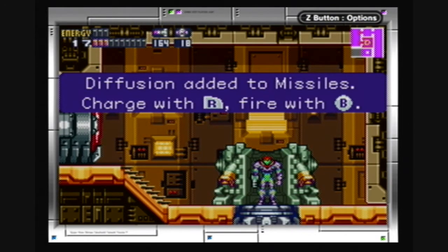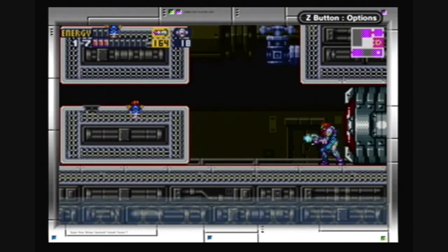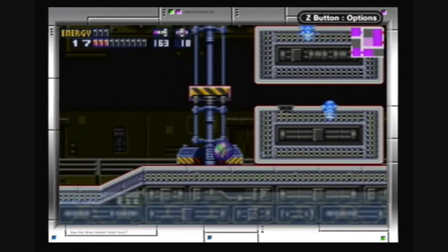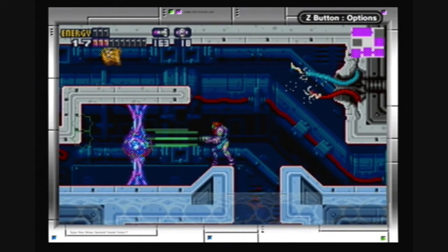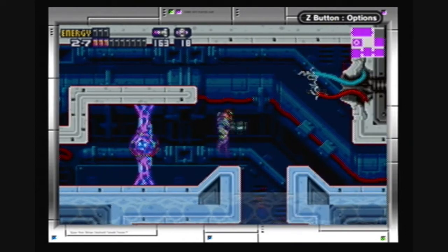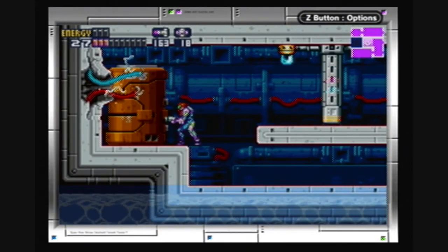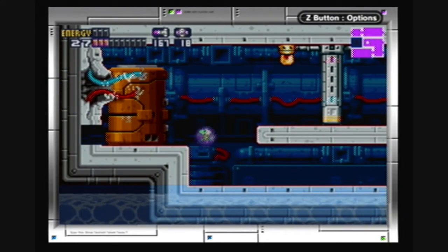Alright, we have Diffusion Missiles! We're getting a lot of upgrades that haven't told us anything about. Here's what Diffusion does — it just spreads out the effect of the ice missiles. We can't get through this area... but if you're fast enough, you can just sneak your way through this area.